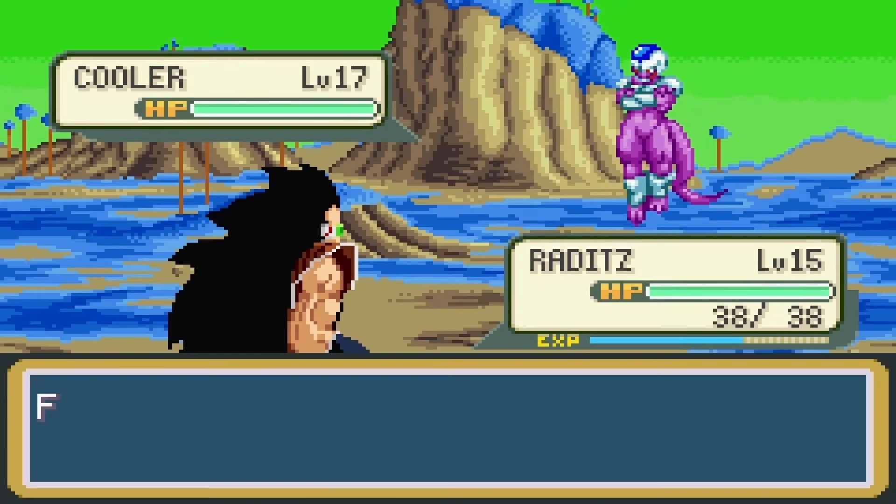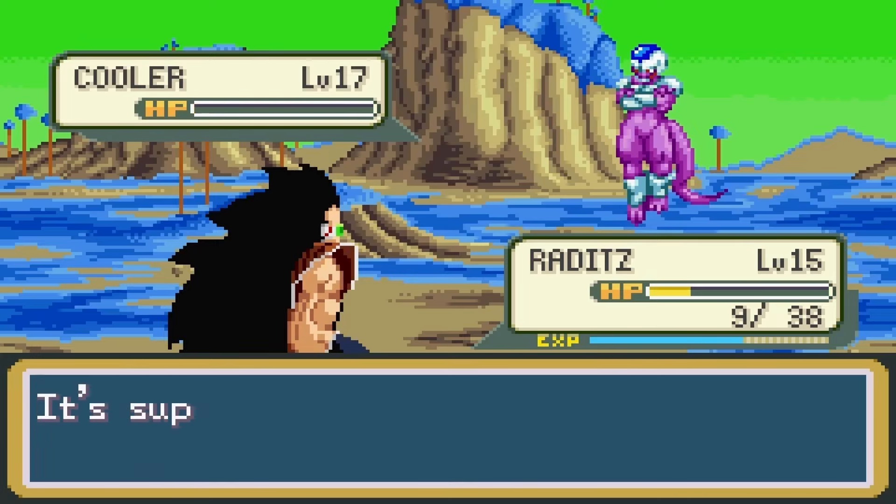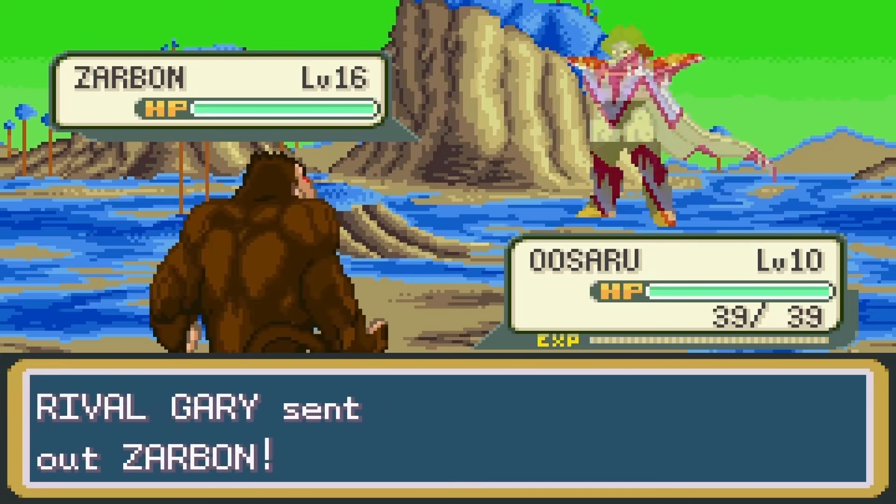On to Namek Town. While I was walking around, I encountered my rival. His Cooler was a higher level, but my Raditz took him out. After that was Zarbon, so I switched in my Uzaru. Uzaru wasn't strong enough, so I switched in Super Saiyan Vegeta and took down Zarbon with a Final Flash and a punch.